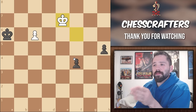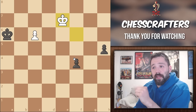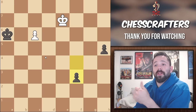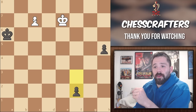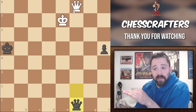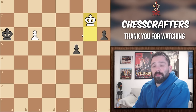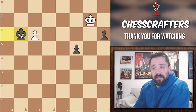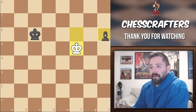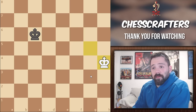A quick note: in this position, if Black decides to push the F pawn instead of moving his King to B6, this is actually going to be a major blunder that would lose the game for Black. Black moves pawn to F3, we move to C7, Black moves to F2 — and now White is going to promote with a check, gaining the tempo needed to stop Black from promoting completely.